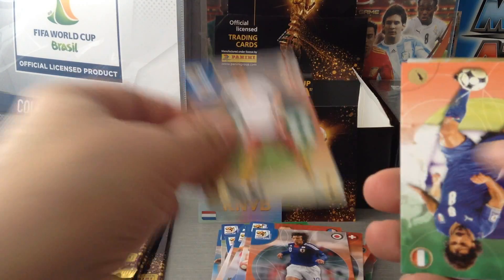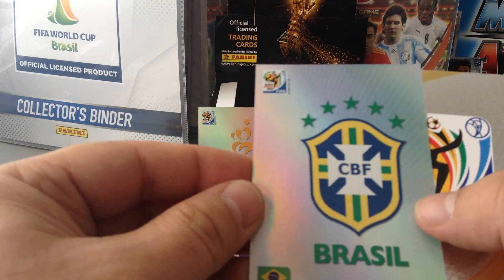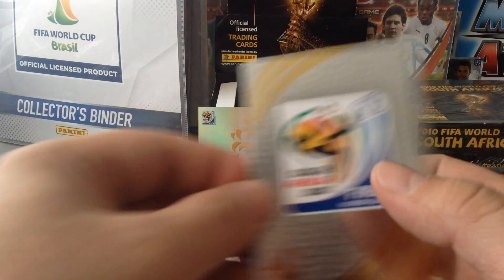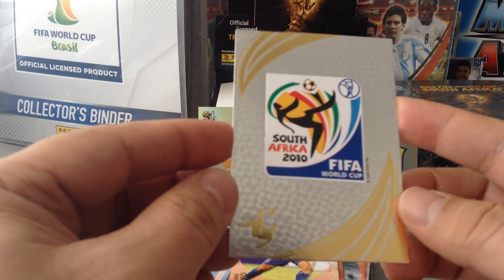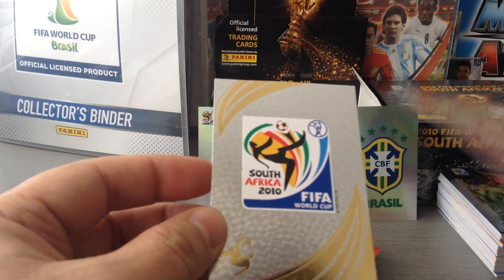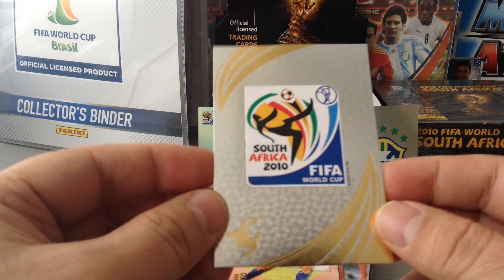Demerit. Nakamura. John Terry. Gattuso. We get the Brazil logo — nice. And we get the first card of the collection, number 1 — lovely. This is the official emblem of the tournament. Superb.